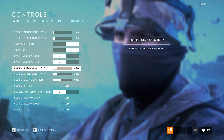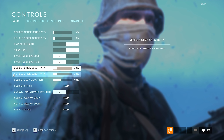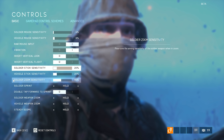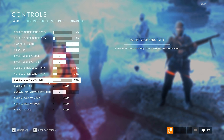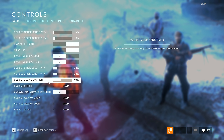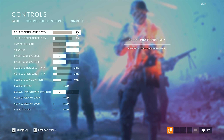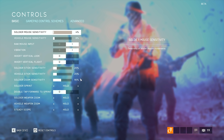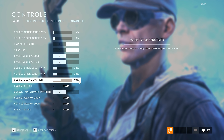Soldier stick sensitivity and vehicle stick sensitivity — this is personal preference. I assume those of you on consoles set your sensitivity here. Set those as you like. Next, we have one of the most important settings in the controls: Soldier Zoom Sensitivity, which is basically the sensitivity you will have when aiming down the sights of your weapon. Mine is set to 90%, meaning it is 90% of the 4% I have set in the Soldier mouse sensitivity — so it's not a general 90%, it's 90% of 4%. It's quite confusing, but that's how it works.